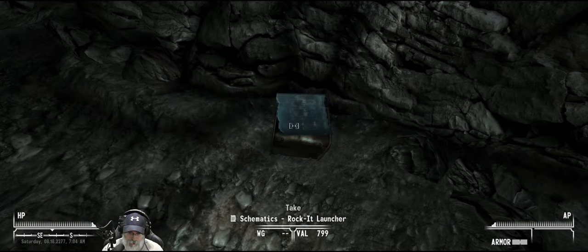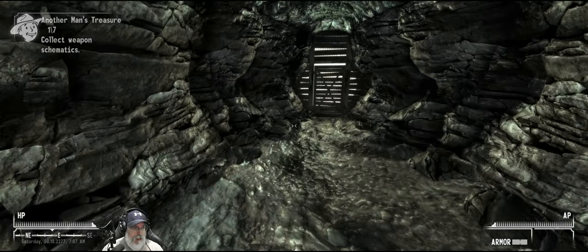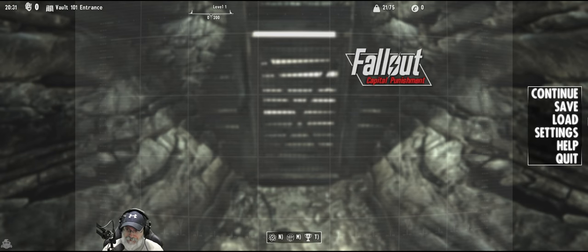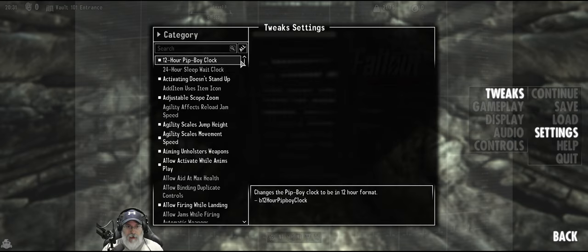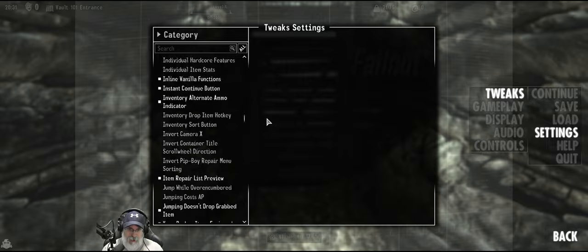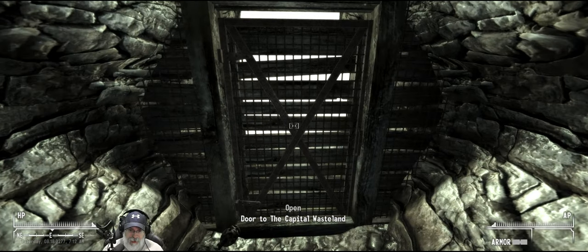All right, so Schematics Rocket Launcher. Nice. So when we get to here and try to go out the door, that's when it's going to want us to do all of our stats and things. I also spent quite a bit of time going through various tweaks here. There's a ton of them for all kinds of different things, and just kind of reading through and deciding what I wanted to do. It really allows a whole lot of customization, which is very cool. But that's just way too much stuff for me to go through with you guys on camera. So let's go ahead and open the door.